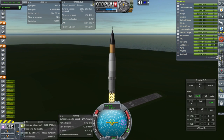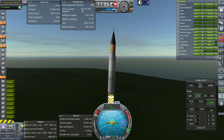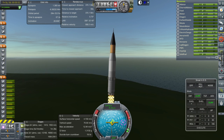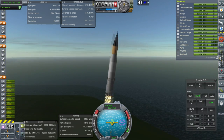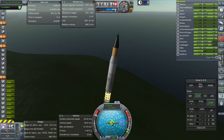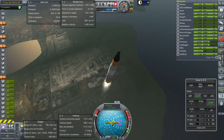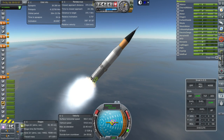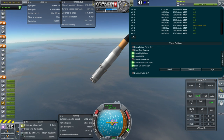Not too sure about the paint job on this — maybe there are better paint schemes, distinctive of course but could come up with something better. Once again we'll be trying to recover this first stage using Stage Recovery, though it needs to splash down because it's got floats, not lander legs. We are past the speed of sound. We got a bit of a performance loss on one of the engines.